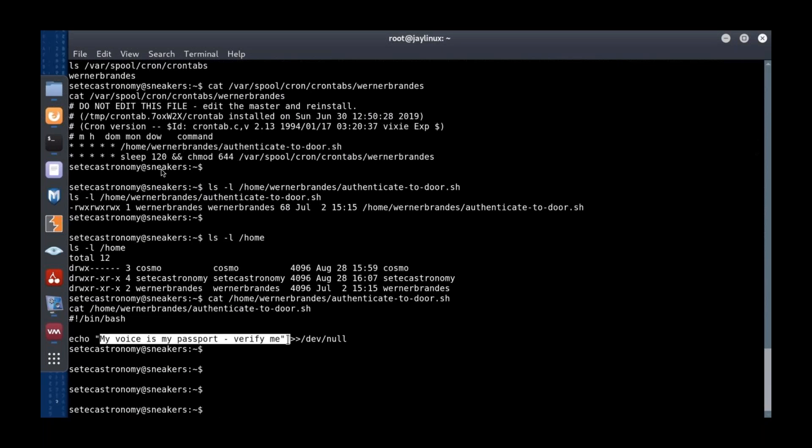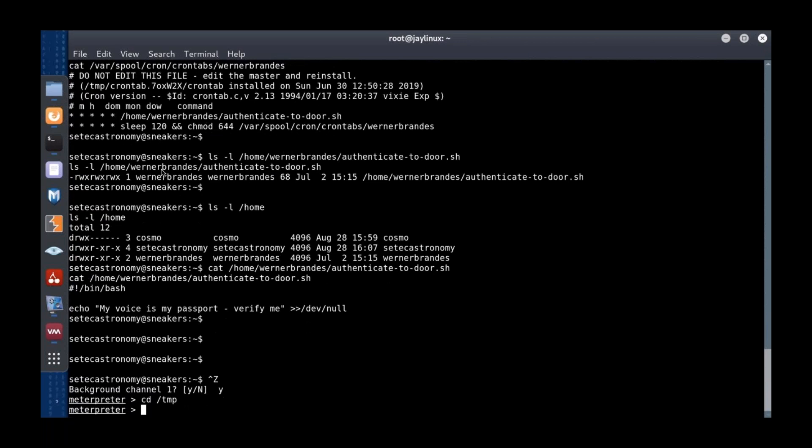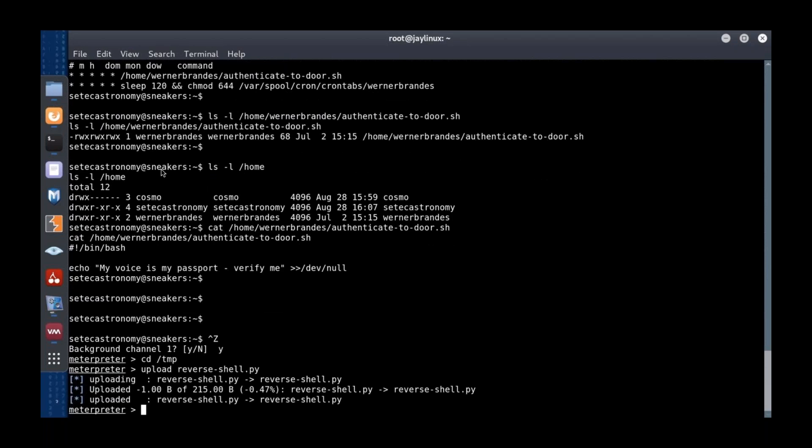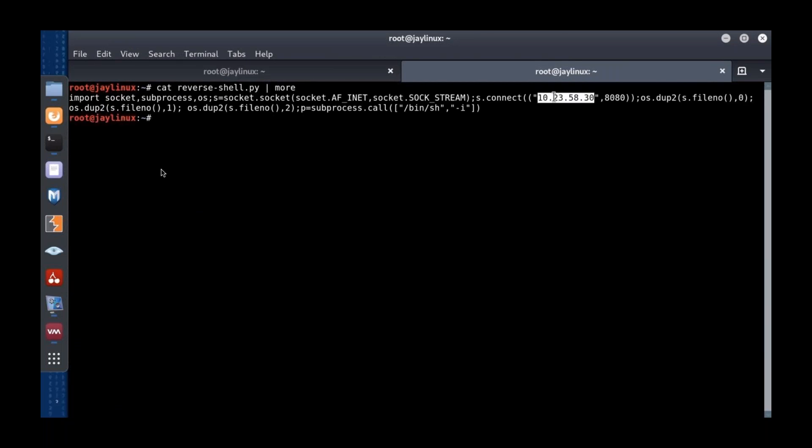Since this script is world-writable and runs once a minute under Warner Brandes' user context, we can put something in here to get his context. I hit Ctrl+Z to background this session, then tell Meterpreter to switch to the temp directory. I'll upload my own little reverse shell — a Python reverse shell from /usr/share/webshells in every copy of Kali Linux. All I had to do was change the IP address.